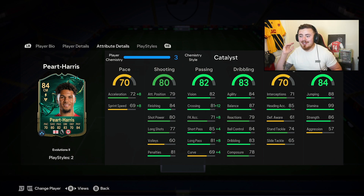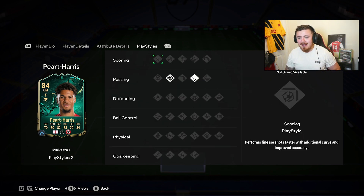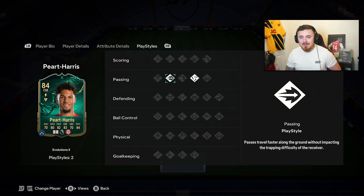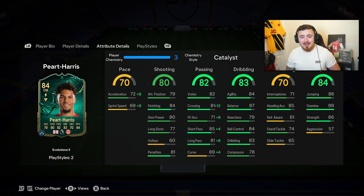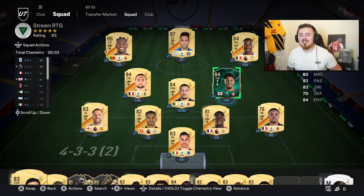We've got 99 stamina, great strength from the card, decent defending, brilliant dribbling, passing, and shooting. Pace is a little bit low but you don't notice it in game — the acceleration getting the boost to 80 is definitely helping. In regards to playstyles, we don't have a lot; we've got Ping Pass and Tiki-Taka, but you don't need playstyles with a man like this because he's just too good anyway. Let's waste no more time and dive straight into Div Rivals.